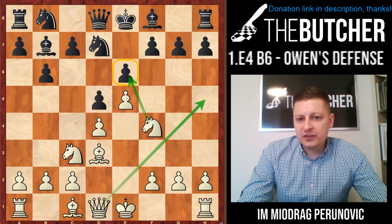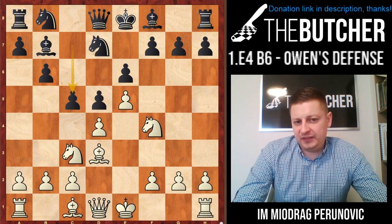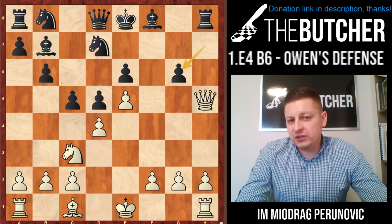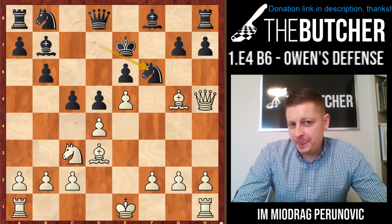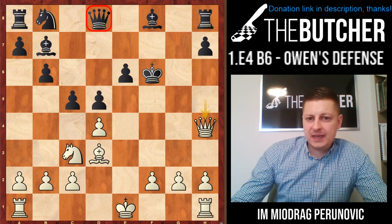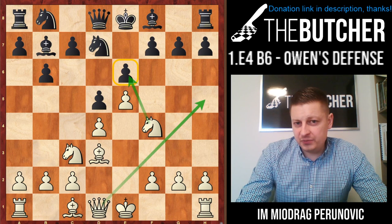After Nd7, you play Nf4 - it's very important to understand the concept of Nf4. You threaten Nxe6. I won many games when opponents went with the most typical c5 - they simply don't understand what the point could be behind this knight on f4. I'm not lying if I say I won more than 20 games. After f-takes e6, Qh5, g6 - when they play g6, they hope I should take the rook, but I take here and win the queen. Those who are a little better play Ke7, hoping that after Bg5 they would have Nf6. But then we take, take on f6 - that's a nice tactic - and we play Qh4, capturing the queen and separating the king from the queen.